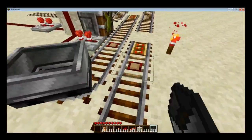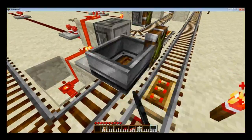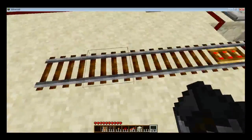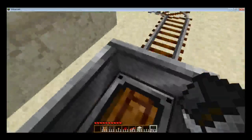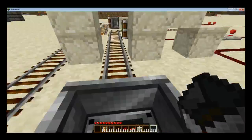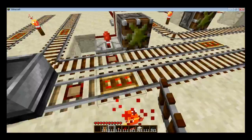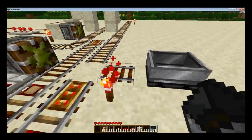For the return tracks, we have these detector rails. It actually triggers the exact same piston to complete the track, because if you had a track here and this piston goes, you get all sorts of messed up stuff.